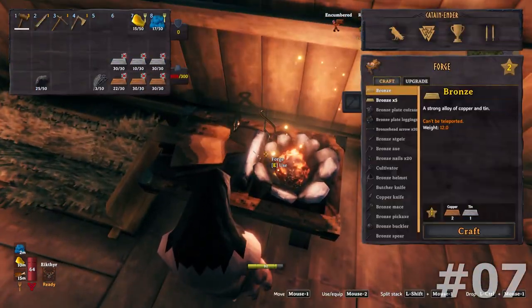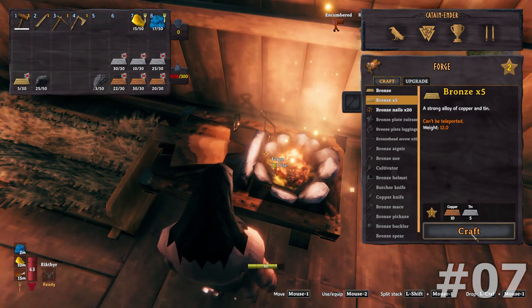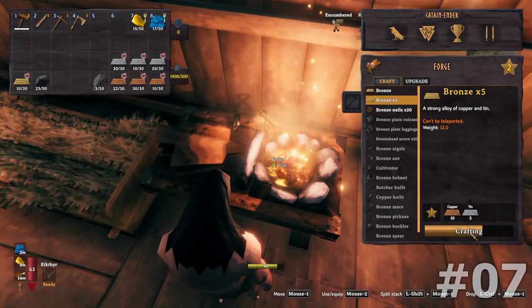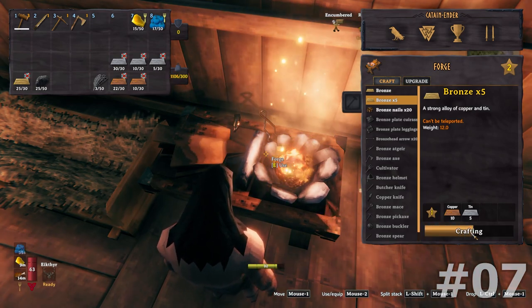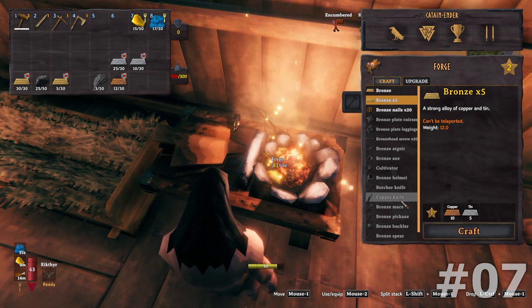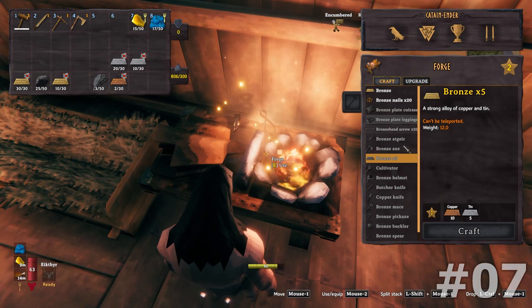I need to make a lot of bronze, and that's what I have here. Hopefully I can make enough — I do need quite a bit for the full set. And of course to make quite a few tools: the butcher knife, the copper knife — well the copper knife I can make by itself, it's easy — but I need to make the armor. Armor is the big thing.